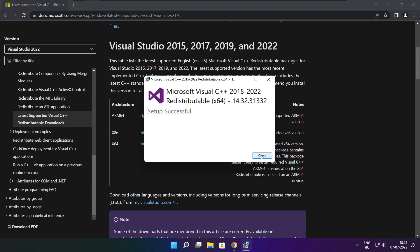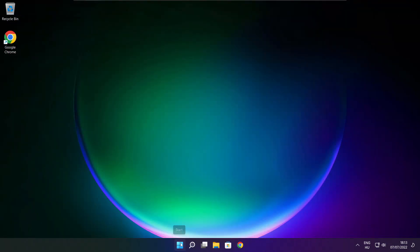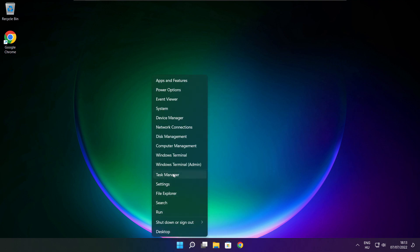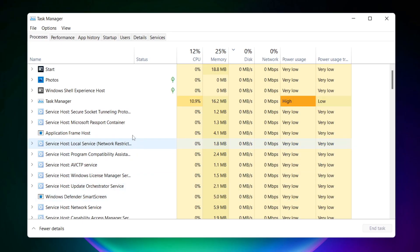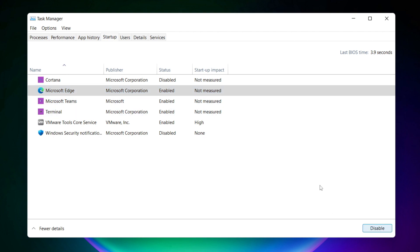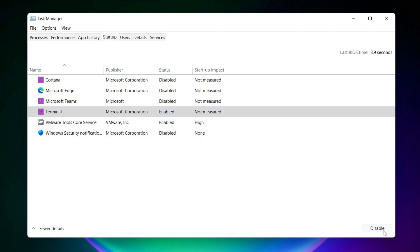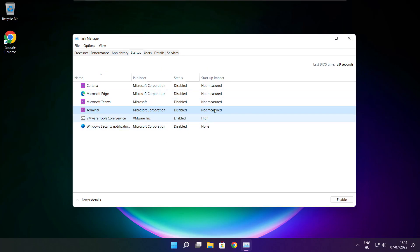Click close. Close internet browser. Right click start menu. Open task manager. Disable unused applications. Close window.